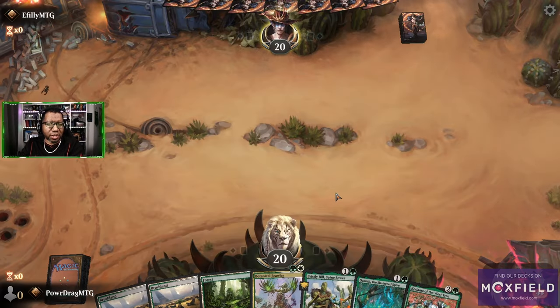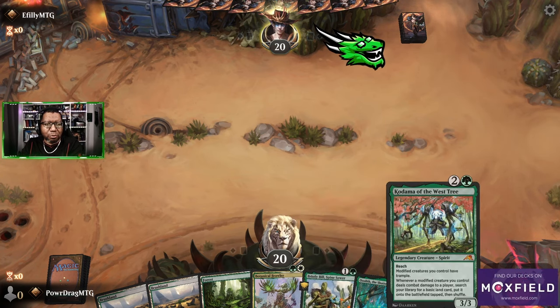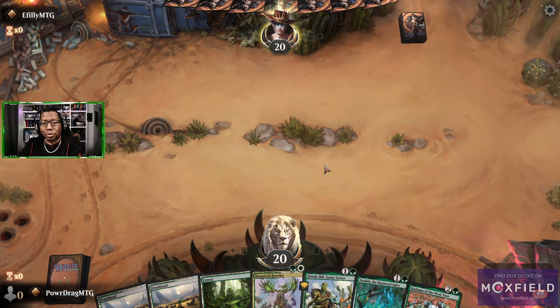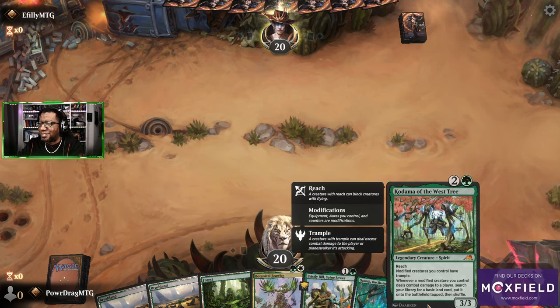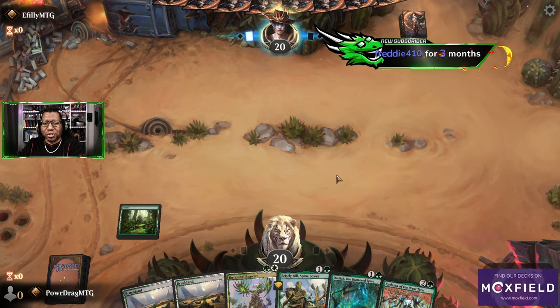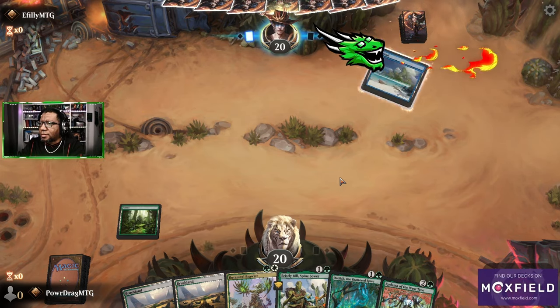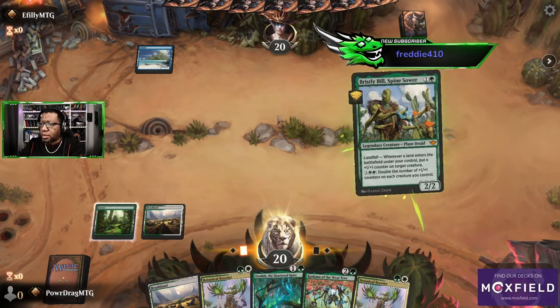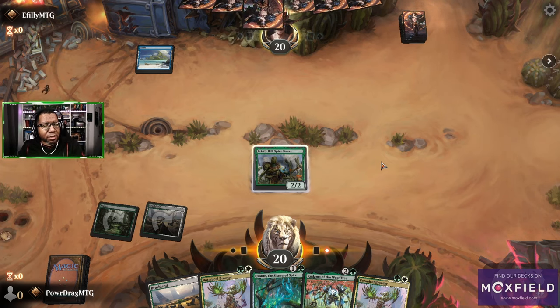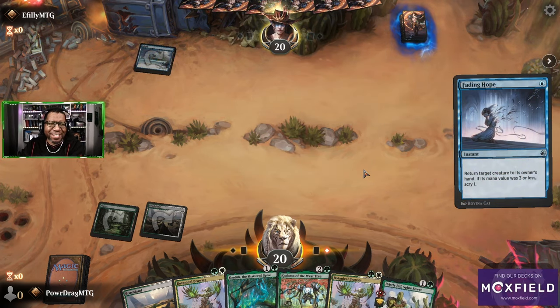We get to go first, definitely keeping this hand. We've got the combo — Bill into Kadama. I'm not going to lie, it's like the most little-kid thing but it's so fun. I'm really hoping that symbol is not indicating reach to opponents. It's great for the game honestly, but I'll miss opponents just forgetting you have reach. Thanks to the three-month subber and new subscriber — you're all awesome! Don't mess with my Bristly Bill!